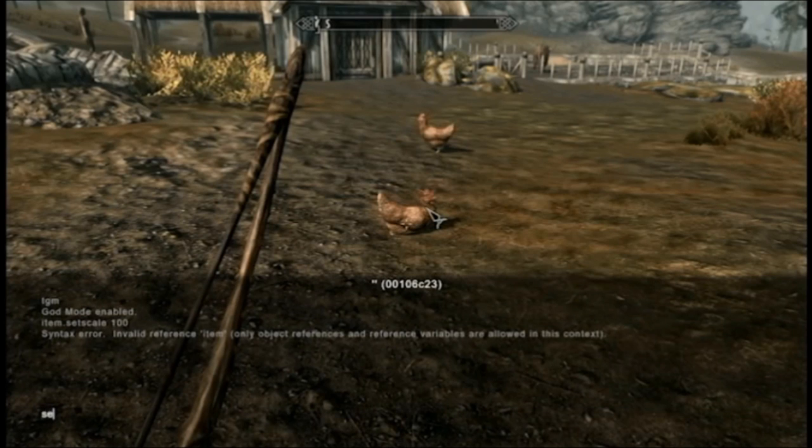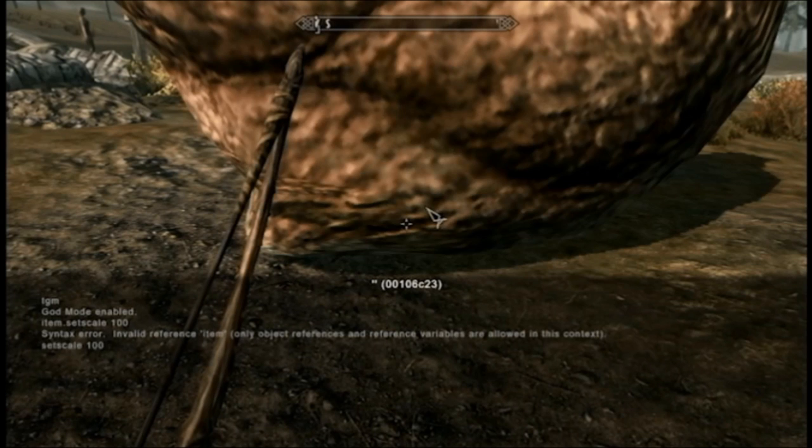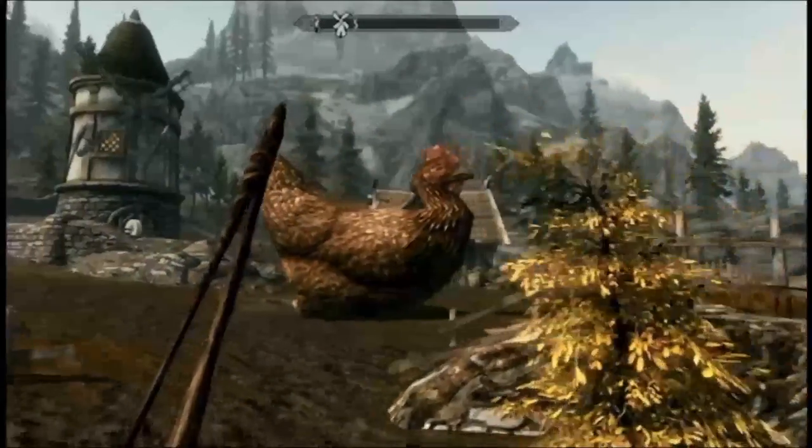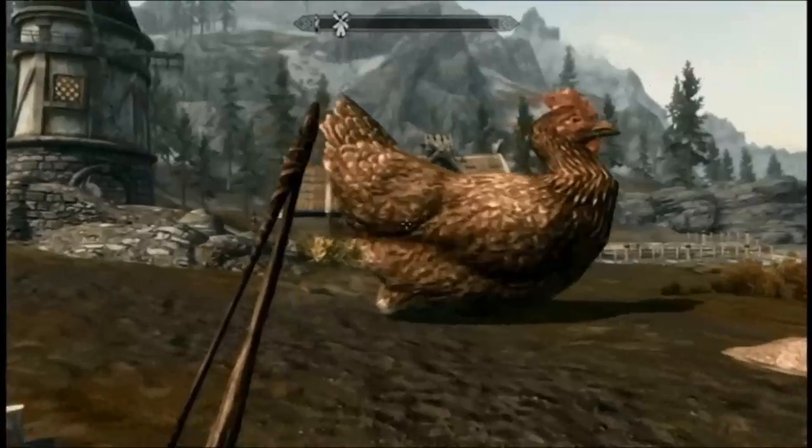Pretty much all you do is go into the PC, enable the tilde key, and type 'set scale 100', and you can just make anything big. Here I solve the problem of world hunger — it's very prevalent in Tamriel.